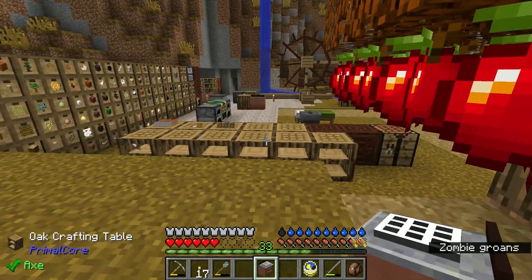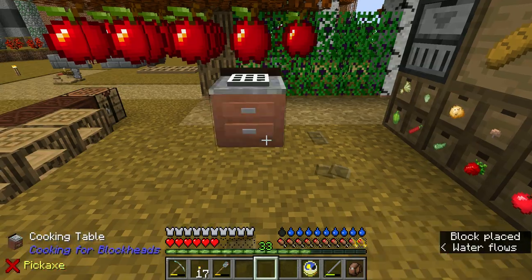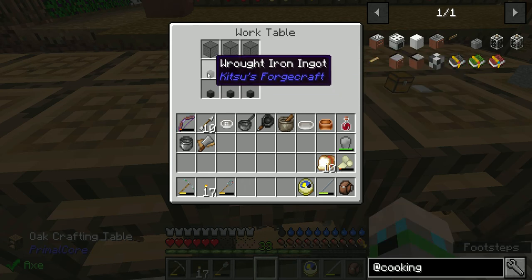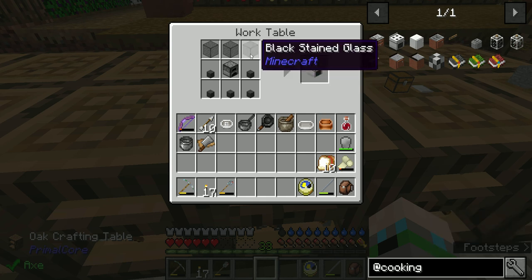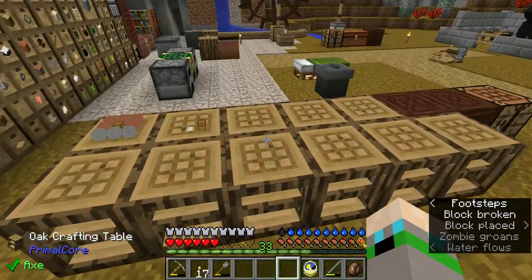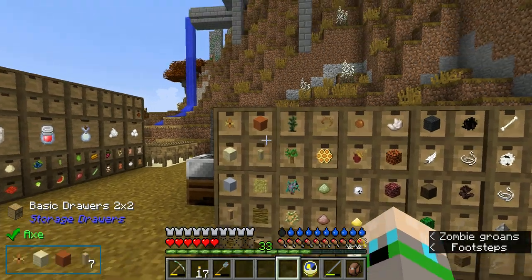If I put it here, is it going to mess with anything? No. Actually, I want to put it here, because the next thing we're going to make is the oven — which is five iron, a furnace, and three black stained glass. That was the problem for me, because I thought, like a lot of recipes, that it was just going to be stained glass. No — not just stained glass.